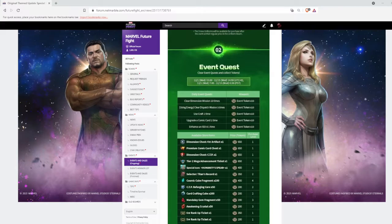At number two, we have the original event quest with tokens. It remains the same as always — we have to do five missions every day to collect 50 tokens for 15 days. When we have enough tokens, we just have to exchange them in the shop for our desired items.